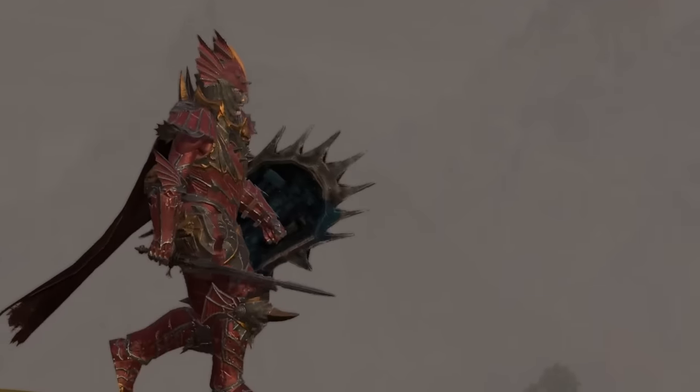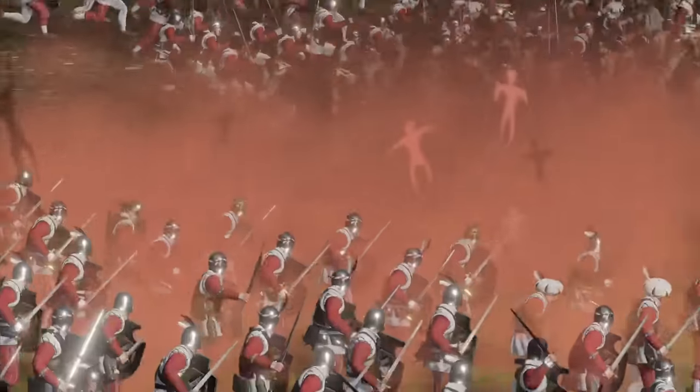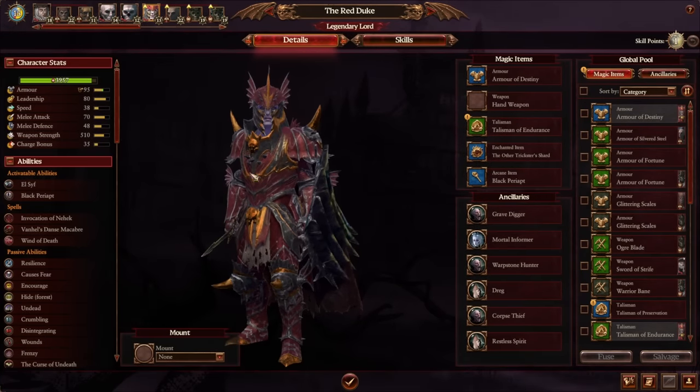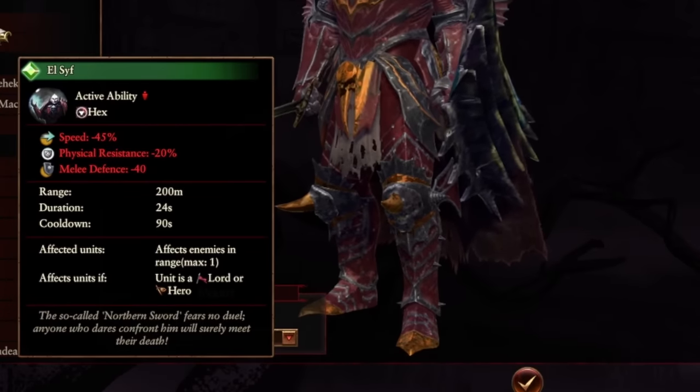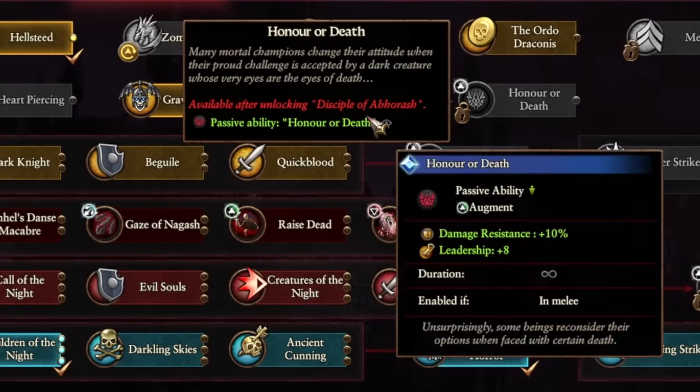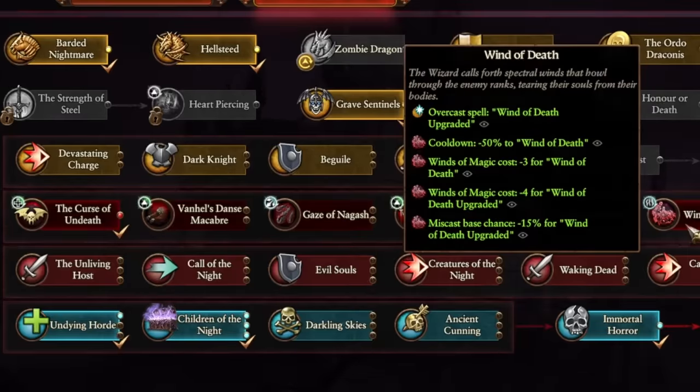Upgrade Heinrich Kemmler to the Red Duke in four turns with a confederation for a much cooler Kemmler campaign. The Red Duke is a powerful and unique legendary lord with a special dueling ability for killing enemy lords, as well as extra ward save and physical resist in his skill tree and early access to the Wind of Death spell.